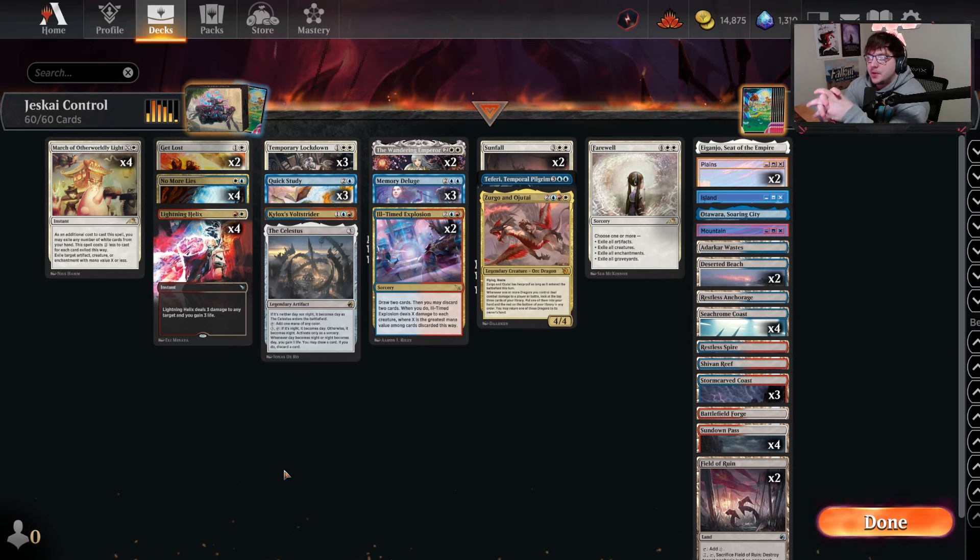Hello everyone and welcome back. Today we are playing Jeskai Control. This has been one of the deck lists I've enjoyed the most. I've pretty much built it from the ground up after looking at what Jeskai Control lists have done in the past and what Blue White was actively doing at the time. I love Jeskai, I love Lightning Helix, and playing the Volt Strider — as I call it, the Swag Wagon — throughout the game. And Ill Time Explosion seems cool, and we also get Ojitai.